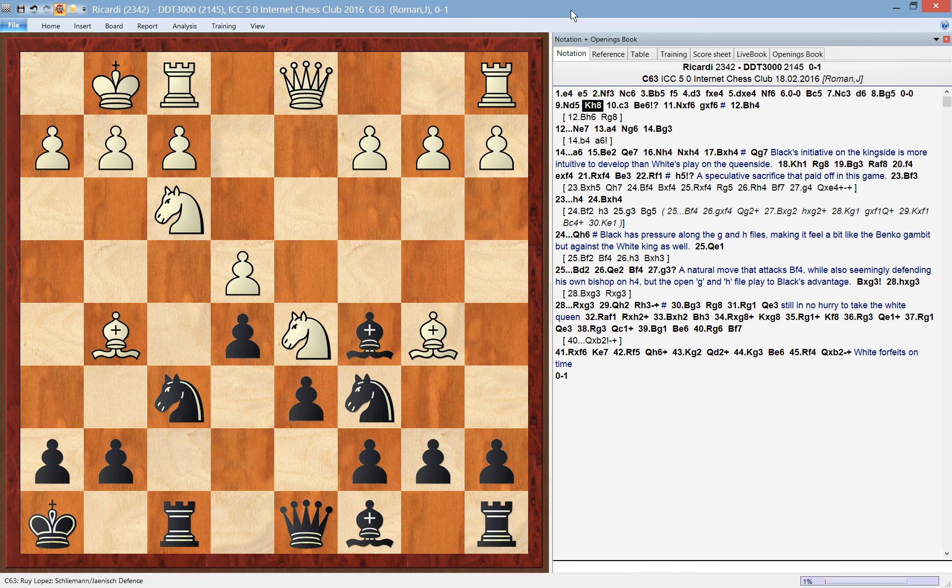Black castles, and after Nd5 we see what this pressure is all about. Black played king to h8. This move is useful both to remove the king from the pressure along the light squares on this diagonal, but also to potentially free up the rook to go to g8. After white played pawn to c3, black played bishop to e6.